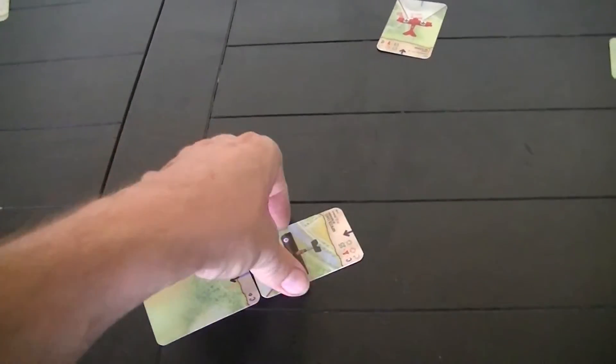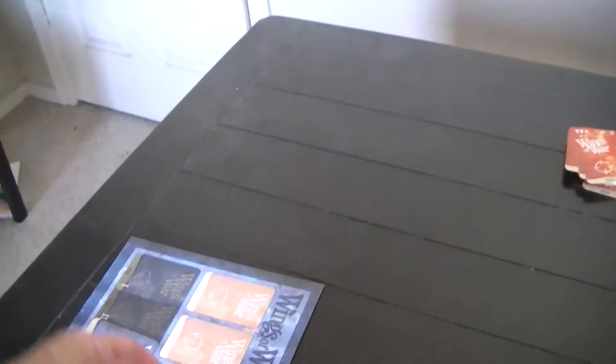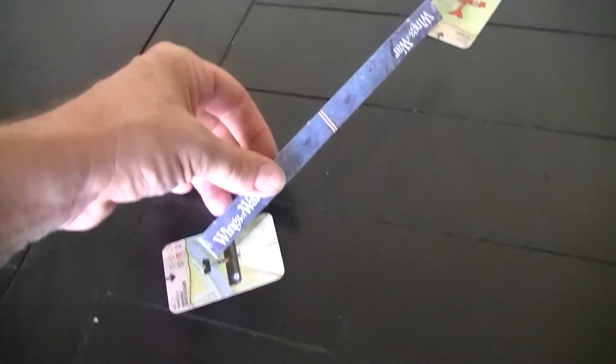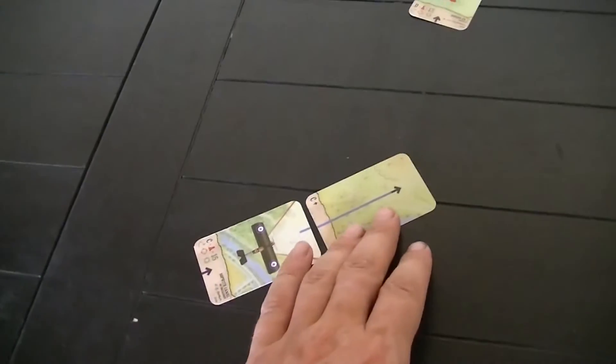Okay, here's our Immelmann. I cheated — this has to be a straight next. I'm going to force that into play rather than crash the now-Allied plane. Let me make sure that I don't have a shot here. I do not — I would have a tailing possibility, but I do not have a shot. I've got to do the straight. I really didn't want to do that, but you're limited.